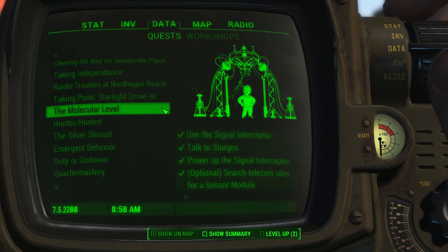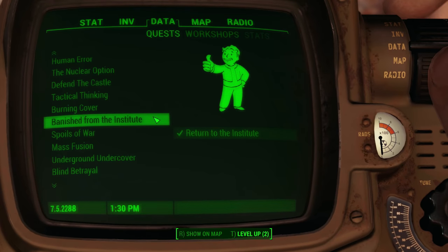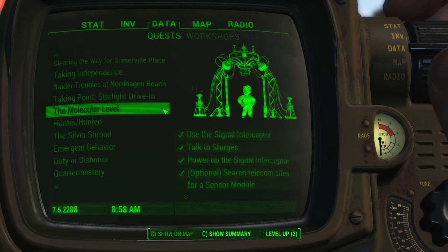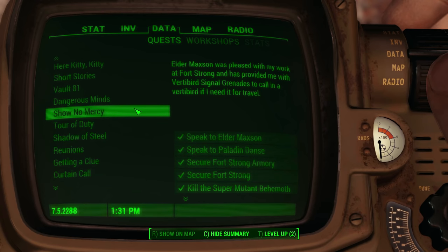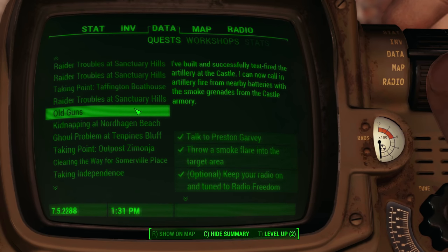To keep everything as simple as possible, I will focus on two important points in the game and go through what I did before and after those points. Specifically, I will talk about what I recommend doing before entering the Institute for the first time, and before leaving it. First, let's take a look at the Molecular Level. Before entering the Institute for the first time, I recommend completing Brotherhood of Steel main quests up to Show No Mercy, Railroad main quests up to Tradecraft, and Minutemen main quests up to Old Guns.